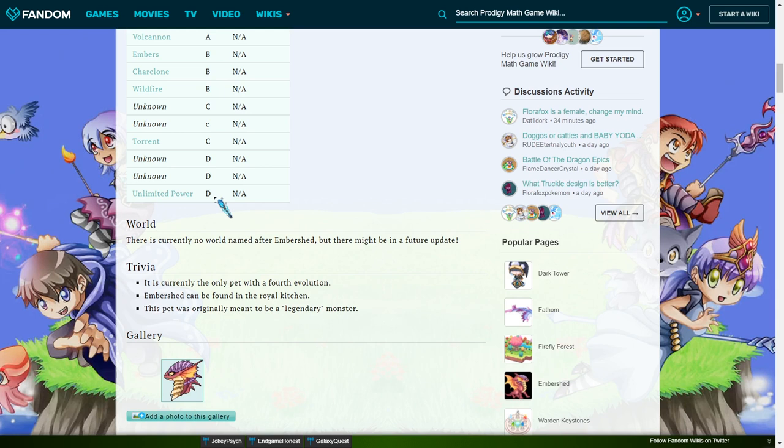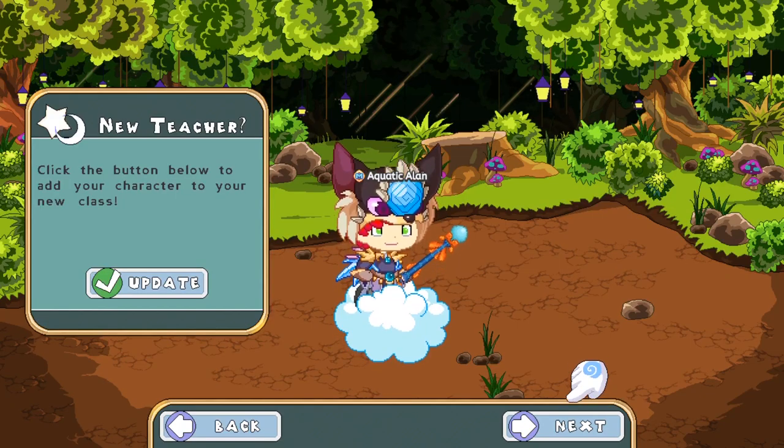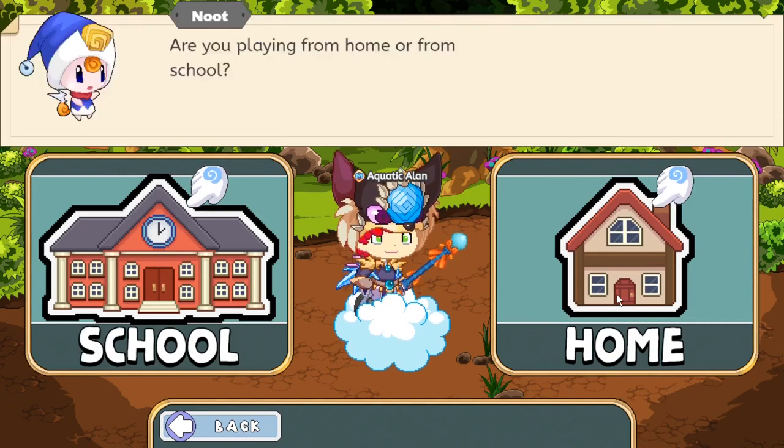Here's the thing about catching it: you can only catch an Ember Shirt at one place, which is kind of frustrating because you don't have multiple options. Since the update that Prodigy has done, catching an Ember Shirt has become even harder. The first step is that you must reach the Royal Kitchen in what is called Bonfire Spire. If you're attempting to catch an Ember Shirt, you have to go to the Royal Kitchen.